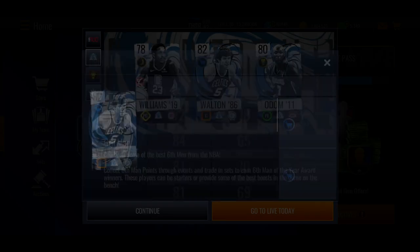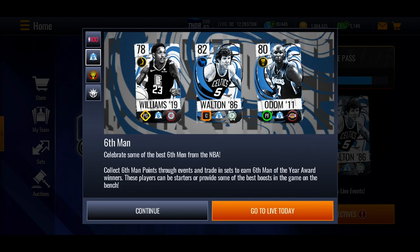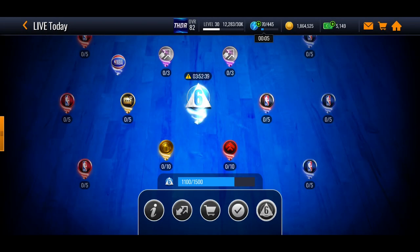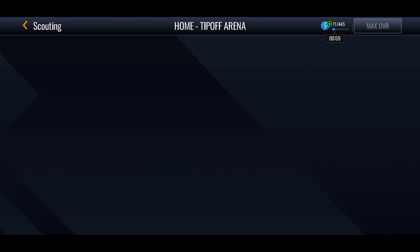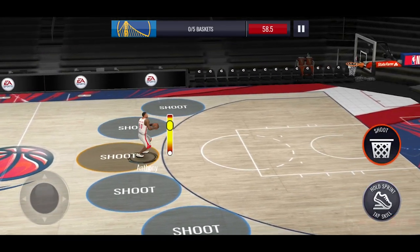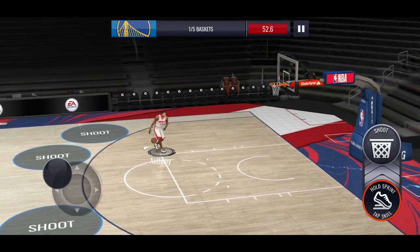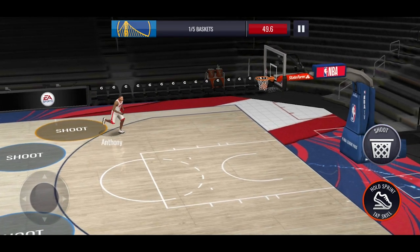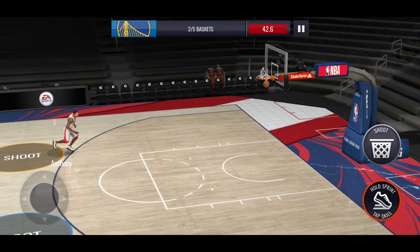They're all unauctionable so you can't buy them off the auction house, unlike the top 100 players. You have to get them this way — if you go over into the Live Today part of the game, right in the middle you have the Six Man Drill. It costs 30 stamina, refreshes every eight hours, so that's three times a day — only 90 stamina per day. It's usually just shooting threes five times, so you can get through it pretty quickly.